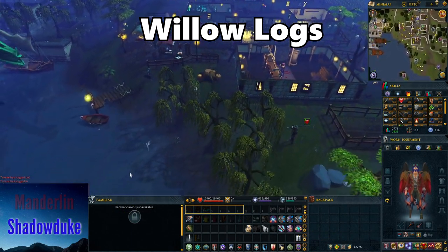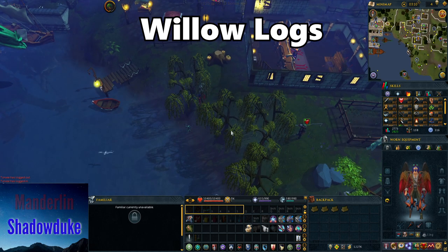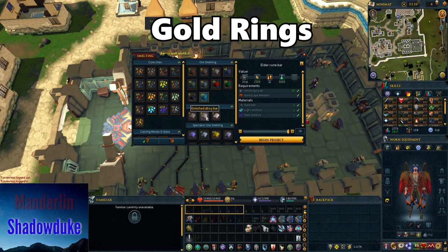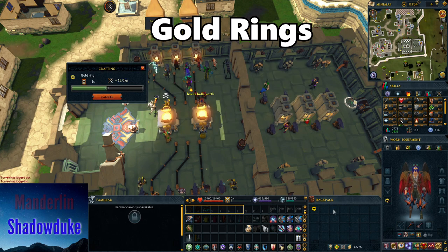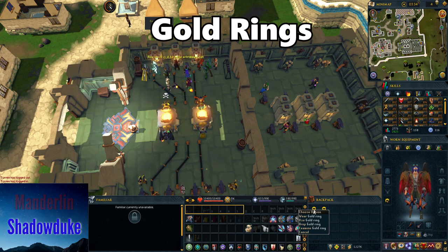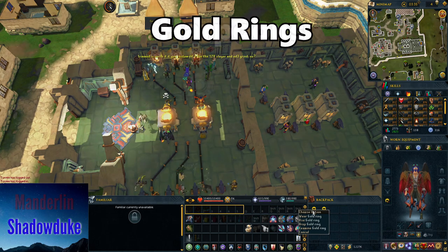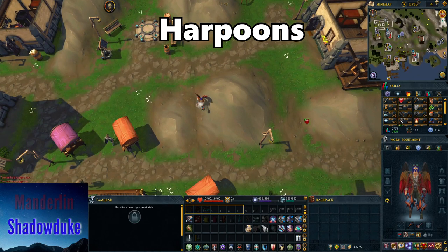For green charm secondaries, you'll first need willow logs for beaver pouches. I'd recommend going to Draynor Village and chopping the willow trees south of the bank — since the bank is so close it shouldn't take long. Next you'll need gold rings: just craft them yourself using gold bars and a ring mould on your tool belt. You could go to jewelry shops but they have limited stock and often don't have any available.